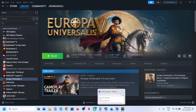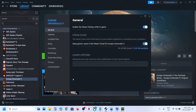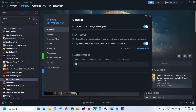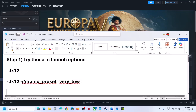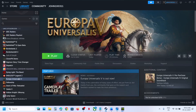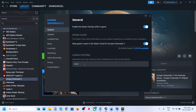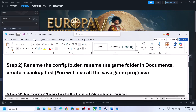The first step is to try DX12 in the launch option. Right-click on the game, select Properties, and in the launch option type in -dx12. Now launch the game and check. If that does not work, try the launch option command provided in the video description — copy it, right-click Properties, paste it in the launch option, and launch the game. If still not working, move to the next step.